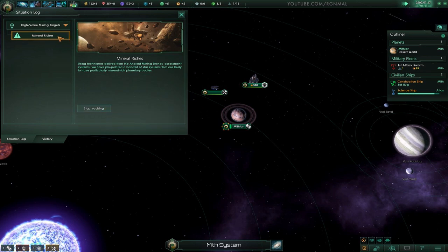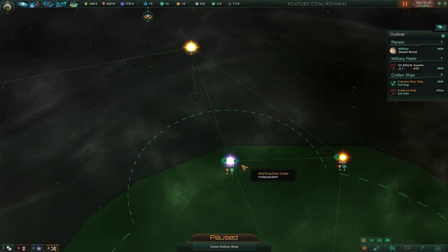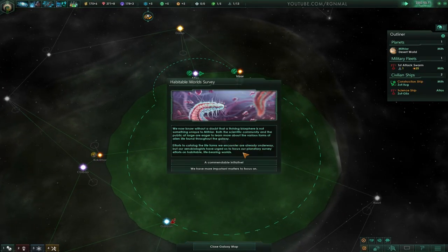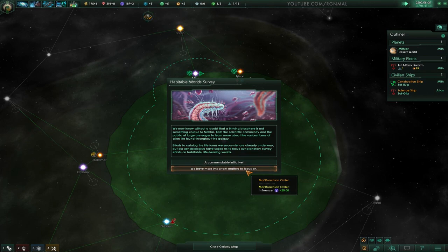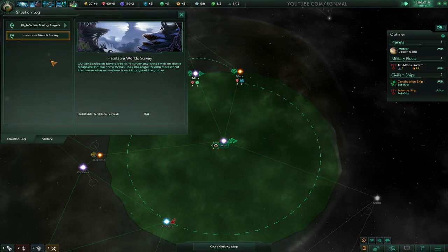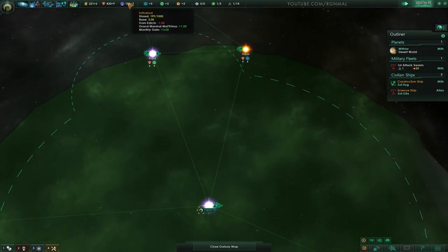Mineral riches - using techniques derived from the ancient mining drones' assessment systems, we've pinpointed a handful of star systems with particularly rich mineral bodies. One down here looks potentially really good. Colony ships are a ways away. For the habitable world survey event - I could get plus 20 influence, but let's do the situation log update instead. We'll get something after we've surveyed eight habitable worlds. Usually doing those storylines are worth it in the long term, though I might have been better off taking the flat 20 influence - who knows.